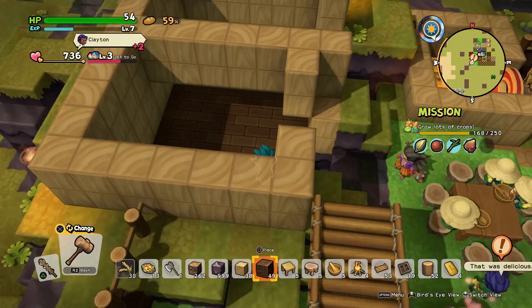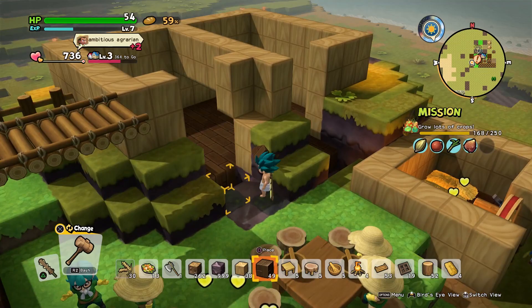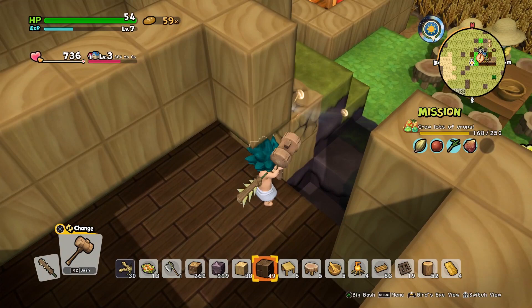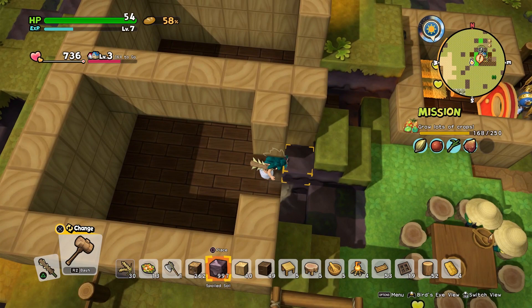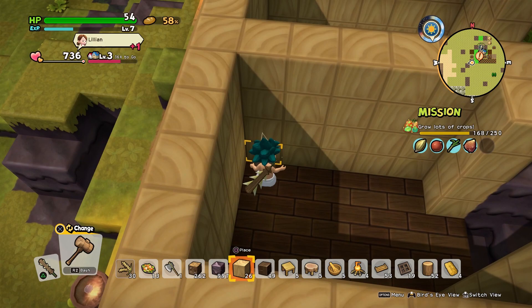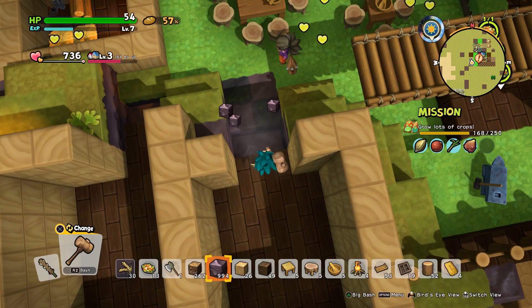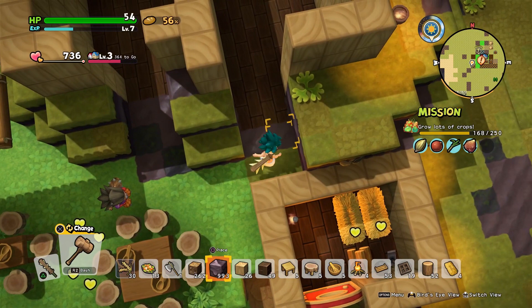Isn't there a first-person mode to help you place blocks in weird areas? Yeah, there is. I have yet to get to the point where it's that necessary - first-person mode is kind of claustrophobic, and I think a lot of it has to do with the fact that I'm playing this on a controller. I really do not care for first-person mode on a controller - I can barely play shooters like this.